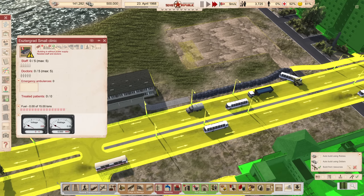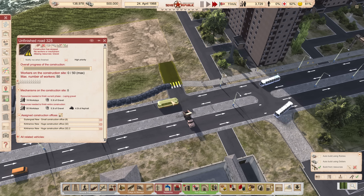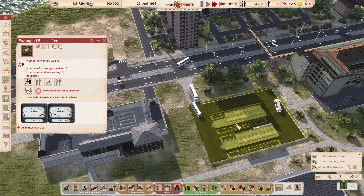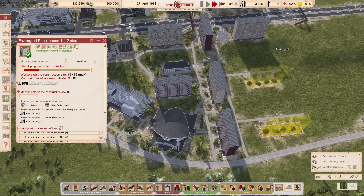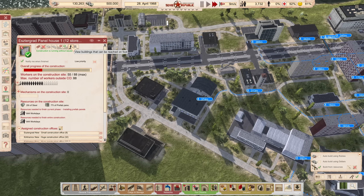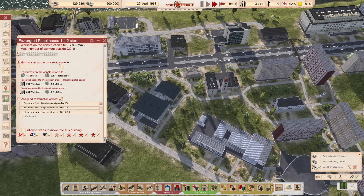Things are looking up around the new end station. The footpaths are about to be completed, and the driveway is also coming along nicely. Time to finish these apartment blocks. As for the walkability, it seems these two will be fine like this — they can access everything: culture, shopping, sports, education, childcare, everything. I think it's safe for us to open them up.